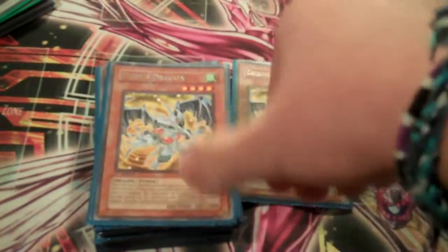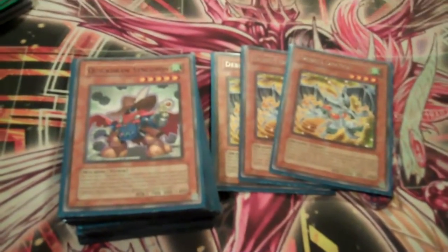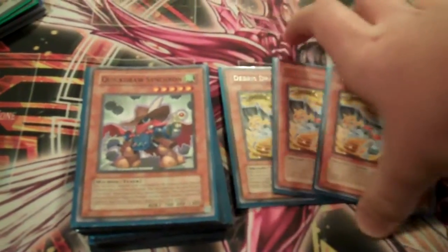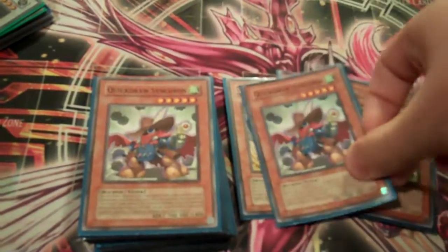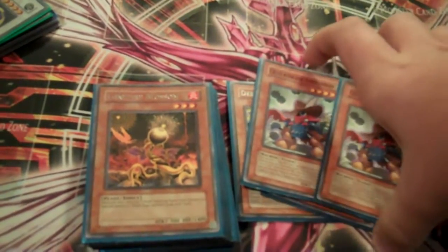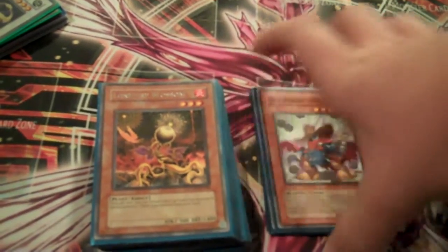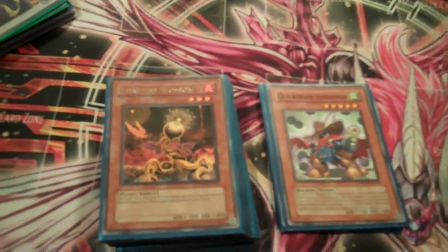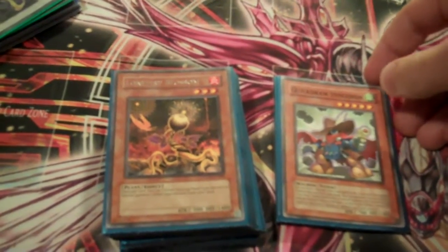So we got three Debris Dragons — obviously it's Debris Dragon, gives you access to pretty much everything you need in the deck: all your dragons, Stardust, Scrap Dragon, all the good stuff. I am still running Quick Draw, because I think Drill Warrior is too good of a card to pass up. It's pretty much one of those cards where once you get it out, your opponent is slowly just gonna die. There's so few cards that stop it — you have Solemn Warning, not many other options.